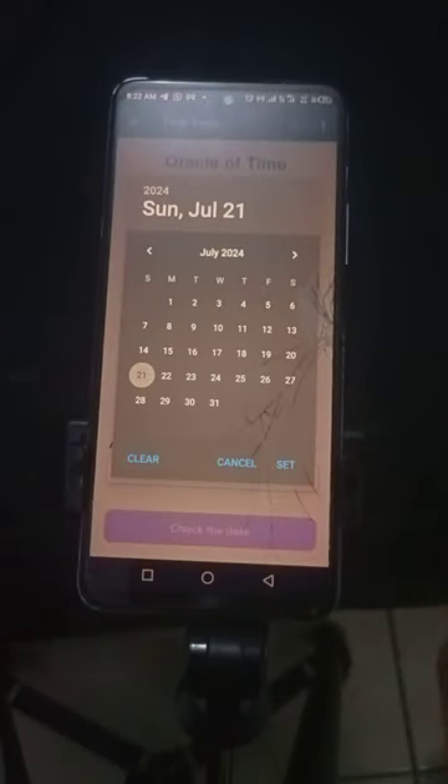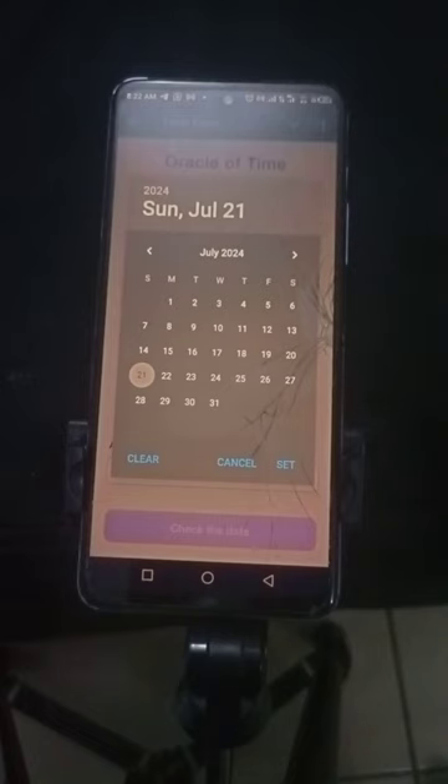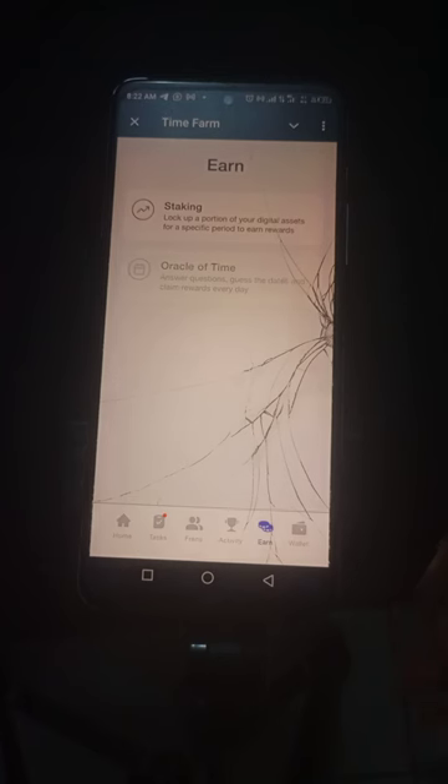Today's question is: 'What date did Tesla announce its investment in Bitcoin?' You click the calendar, enter the year, day, and month, then click 'Set.' Then click 'Check Date' — if it's correct, they give you 100,000 seconds. I'll find out the date and do mine later.